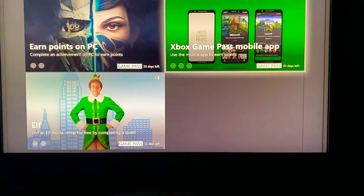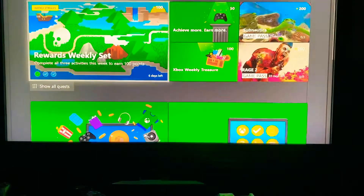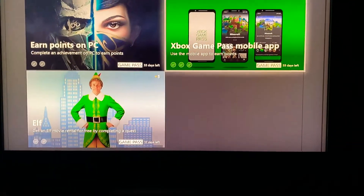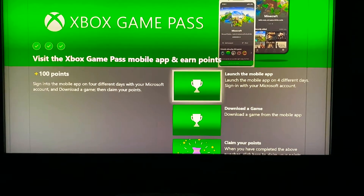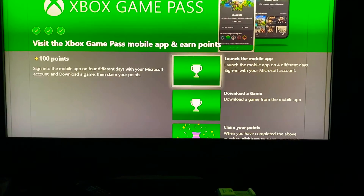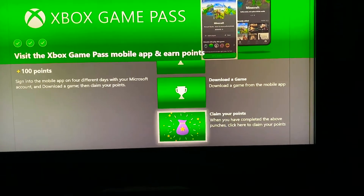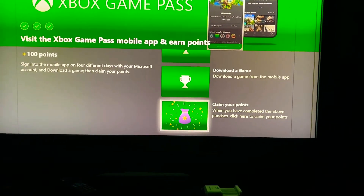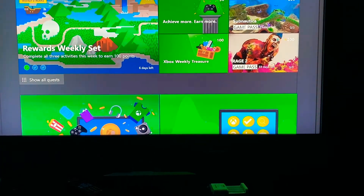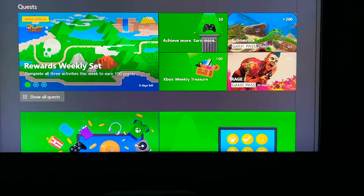For the Game Pass mobile app, you just have to go on the mobile app four different days and sign in with your Microsoft account. Download a game one time and you get that one. Then just click on the money bag and it should give you your points — pretty simple. I've got a lot of work to do so let's get to playing and getting those Microsoft Rewards points. Thanks for watching — let me know if you like it or want to see something else. Have a good night!